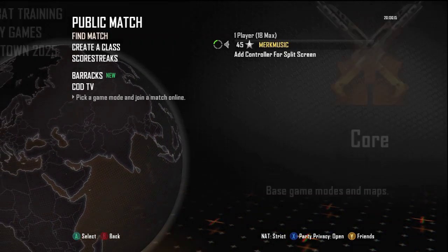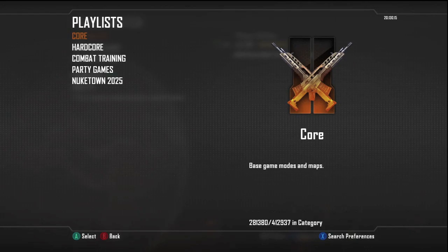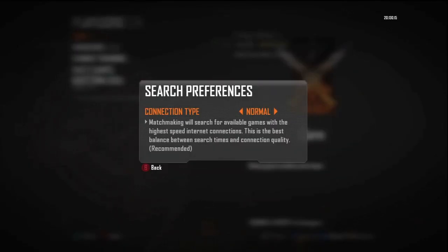All you have to do is go to public match, find a match, and then click X for search preferences. There's going to be 3 options: normal, any, and best.